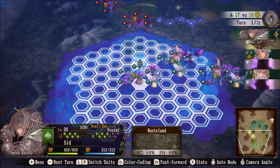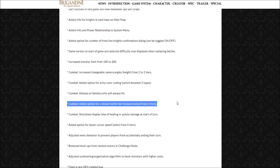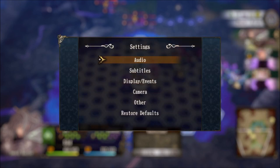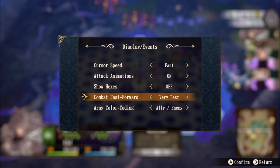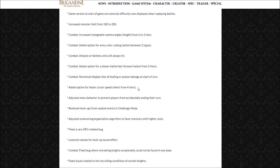I'll keep the ally and enemy color coding on for nostalgia's sake. Another throwback to the original game: attacks on fainted units will now always hit, just like in the original. It made no sense for a monster to have a chance of being missed when fainted — so that's a great fix. They have also added a feature to increase or decrease battle speed tiers when fast forward is on. Go to the start menu, options, settings, display and events, and you can change battle speed between fast, very fast, or fastest. They have also shortened the display time of healing or poison damage at the start of turn — which saves a lot of time.